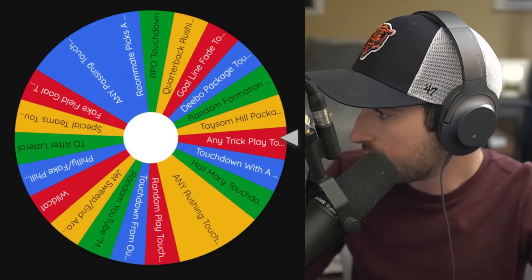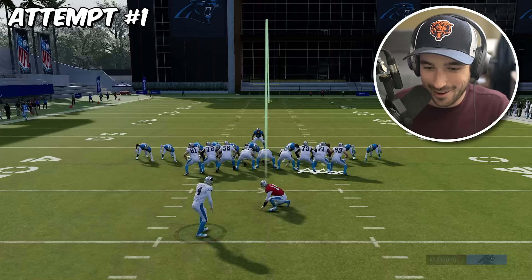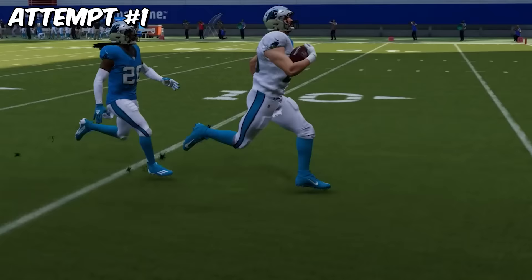From our own 40-yard line, this is a 60-yard touchdown, and the wheel wants me to run a fake field goal. I don't even know if this is going to be possible. I think fake field goal flip pass will be our best option because we have Mark Andrews at the tight end spot on the outside. Please don't screw me, Mark Andrews. Okay, now you just got to make this man miss — the juke! He hits it, go go go — let's go, dude! I'm so glad we added Mark Andrews. That was first try!